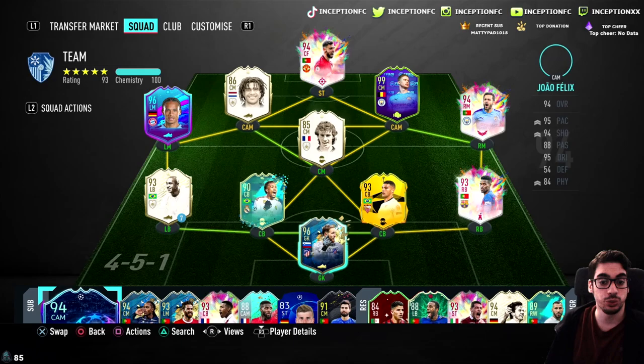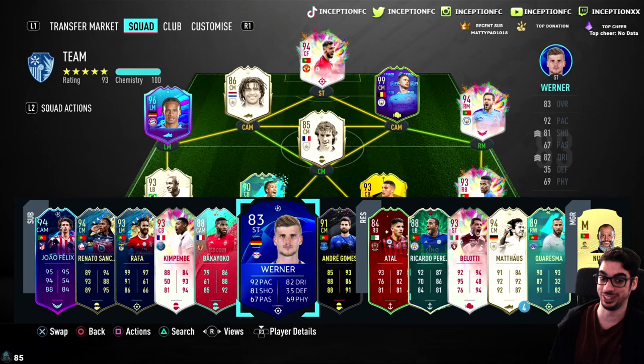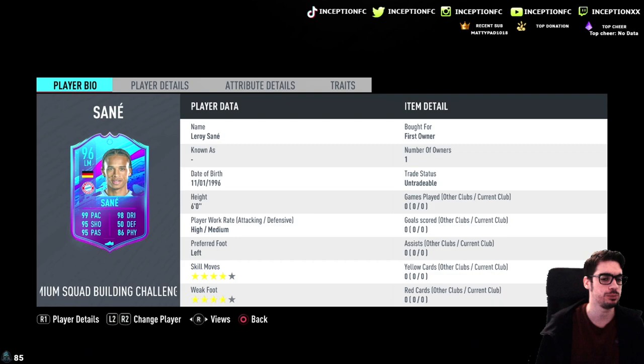It was really annoying to do the top divisions objectives. I had to buy Timo Werner's card because I don't have any Bundesliga players on my team. I would use Bruno Fernandes and Bernardo Silva for the Premier League objectives, and then Timo Werner as the only player I could get the Bundesliga and German objectives with. So it was kind of annoying, but it is what it is.